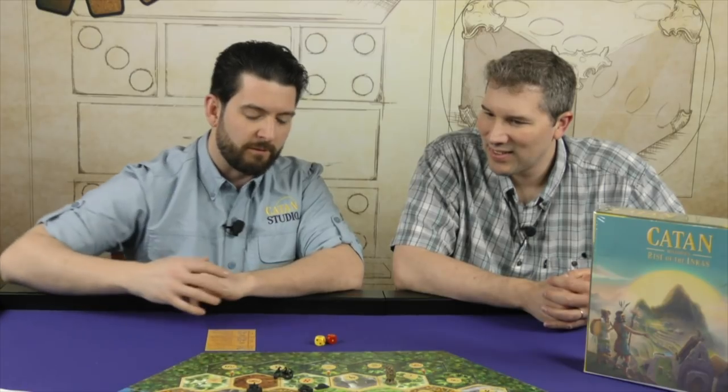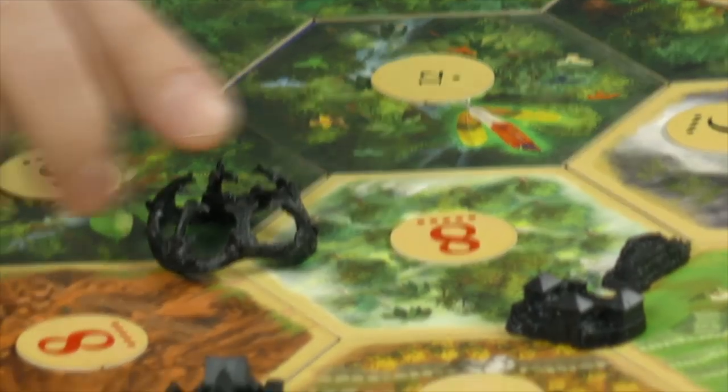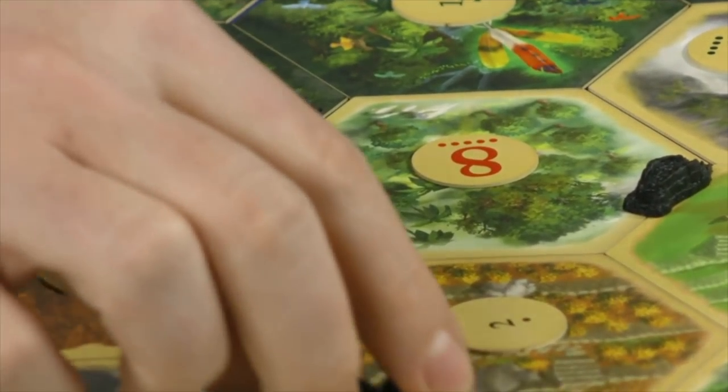It comes with over 110 sculpted minis. I don't know if you can get a close-up of those pieces — they did a really good job of using the Incan high-peaked roofs for their buildings.